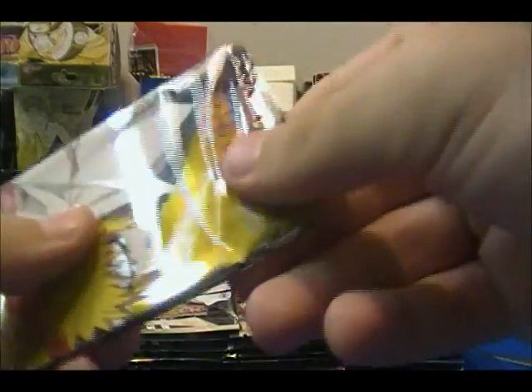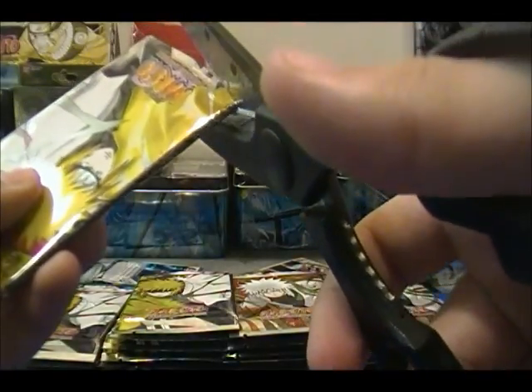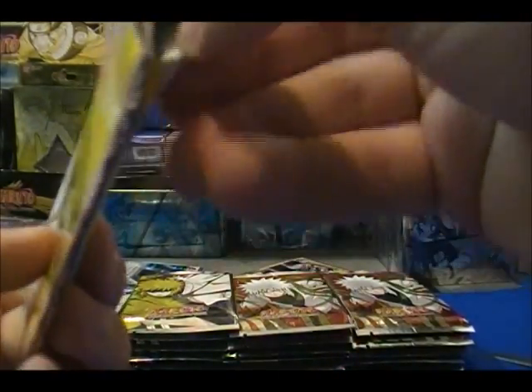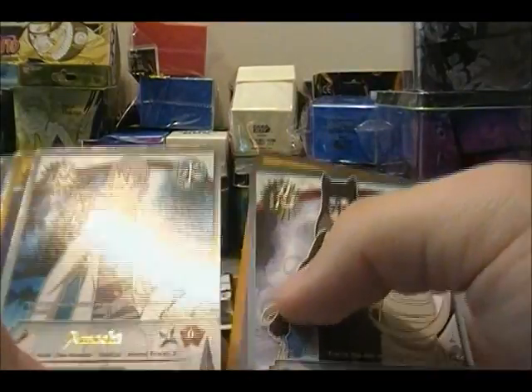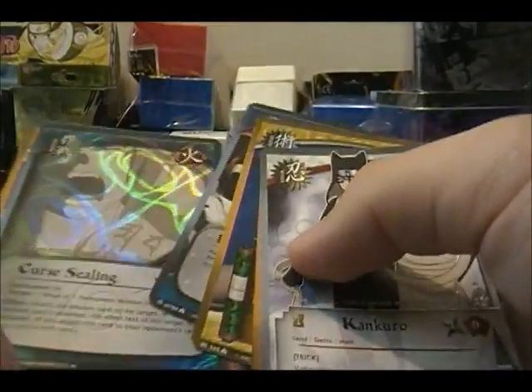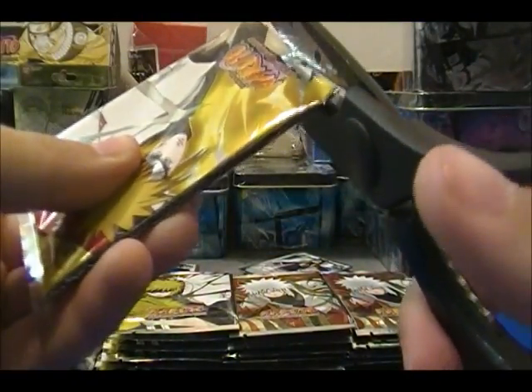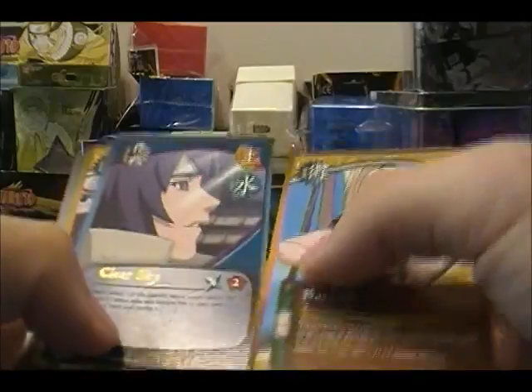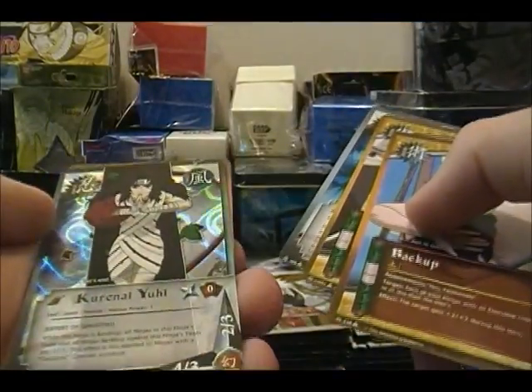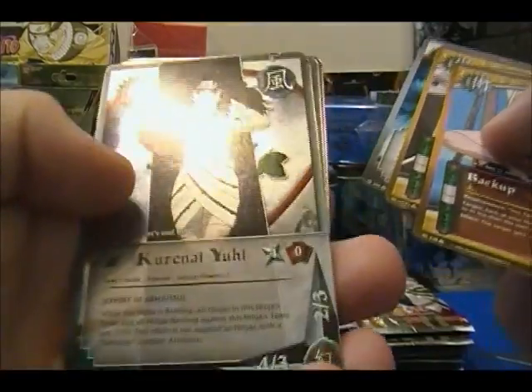And I cut that horribly. Imamichi, rare. Curse Ceiling, uncommon. Set those over there. So far it's going pretty good, honestly. I keep cutting too low — I'm afraid I'm going to cut the cards, but I'm not. Clear Sky is the rare. Then we got Corinna Yuhi or whatever — I can never pronounce her name. Rare, holo foil.